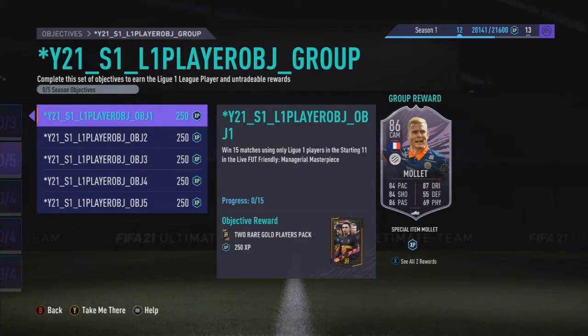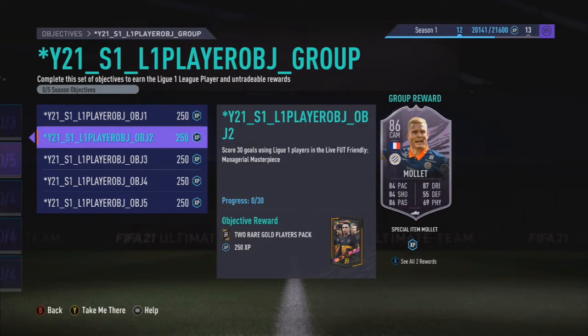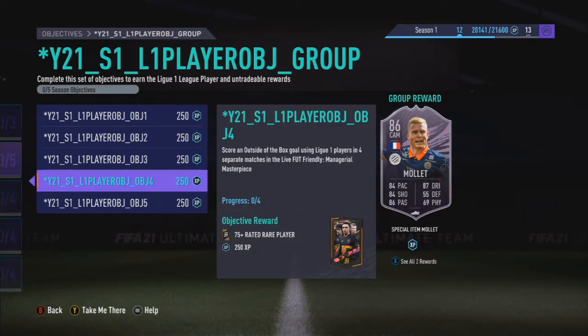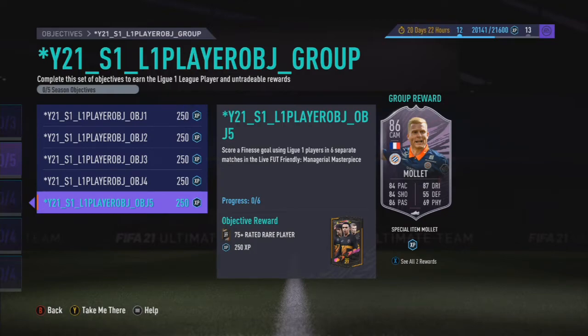For Mollet it's a bit of a pain because the objectives aren't titled clearly, but luckily the text underneath helps you. Win 15 matches — which is a bit of a grind — using own league players, start and event and life-friendly; manage your own masterpiece. It's like a 7A, 7H squad so be wary of that. Score 30 goals — not too hard with league players, especially across 15 wins. Assist 20 goals with the same league. Score an outside-of-the-box goal using league players in 4 separate matches — fairly straightforward across 15 games. Score a free-kick goal in 6 separate matches — also straightforward across 15 wins. The pack return is pretty weak if I'm honest.